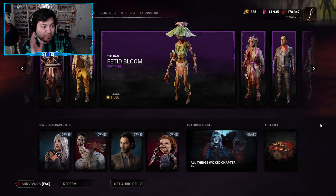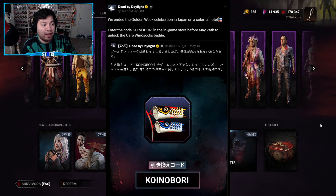Let's go ahead and move on to the next code since we're already on the store page. Behavior had this to say when it comes to this badge. They said: 'We ended the Golden Week celebration in Japan on a colorful note. Enter the code KOINOBORI — sorry if I totally butcher that — in the in-game store before May 24th to unlock the Carp Windsocks badge.'